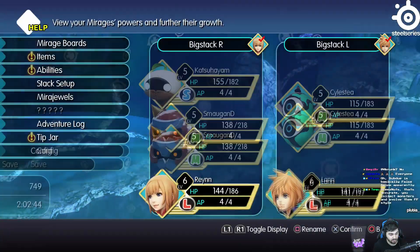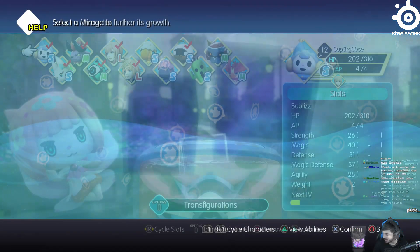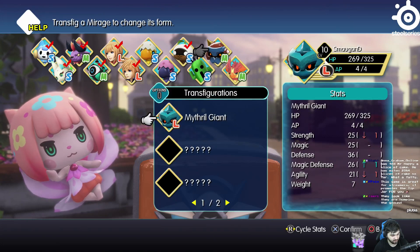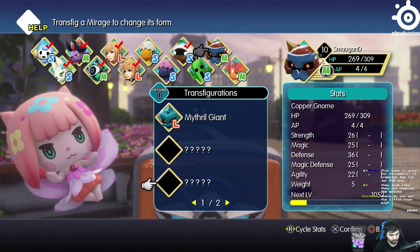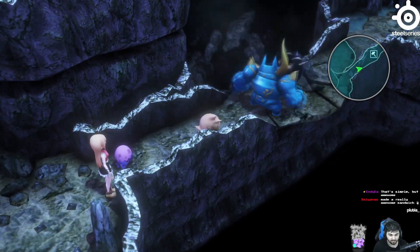What you're going to want to do is learn the Smash support technique on one of your mirages. The way I did this was by obtaining a Copper Gnome really early on and getting it to level 10 before evolving it to a Mithril Giant. The Mithril Giant was able to learn the Smash skill fairly early on.